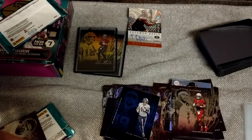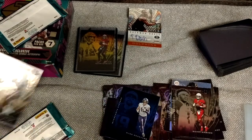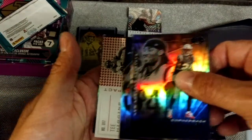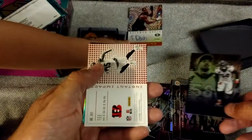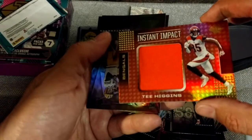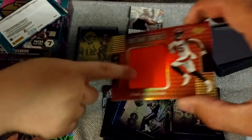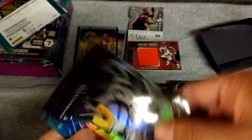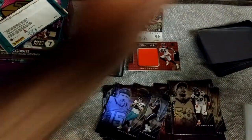Garner Minshew — a little overreaction there, son. Oh look, there's another cool card in there. That's an instant impact — that's a jersey card. Tee Higgins. Look at that, son — that's his jersey, you want to touch it? That is pretty cool. Jordan Love rookie — that's our guy, huh? Think he's ever going to play? That's a pretty cool pass card you got there, bud.